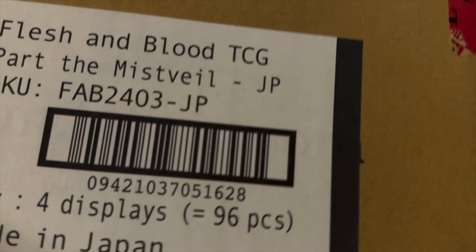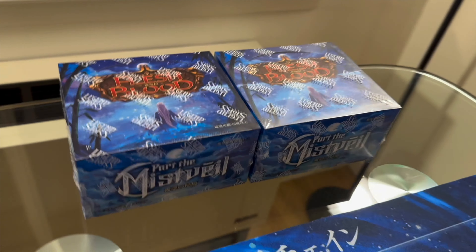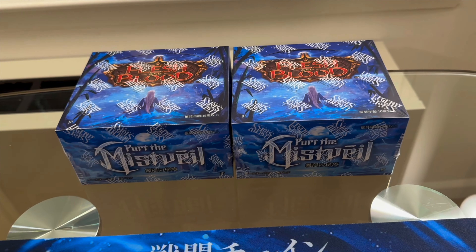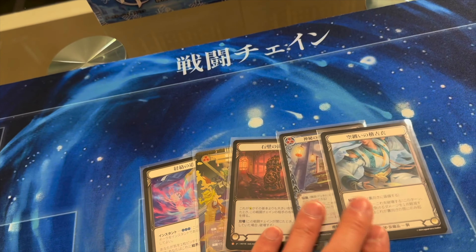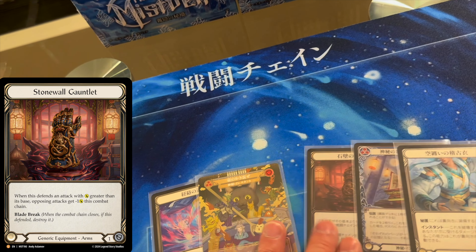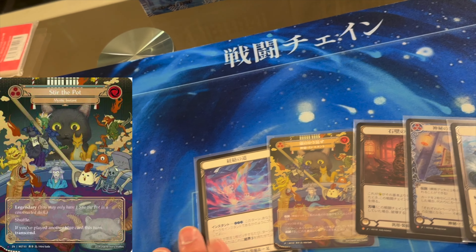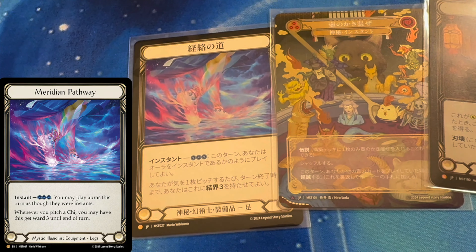Stuck at home on a holiday weekend, sick from a trip to Japan — that's about 20 hours of sleep in a week. We have the Yanji Banshee Saga, and from the first two boxes we netted this cold foil, the Rainbow Foil Majestic, this legendary Stir the Pot Marvel, and these Mystic Illusionist legs.